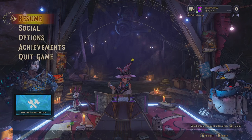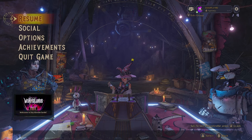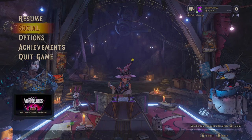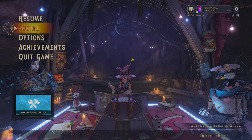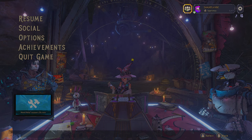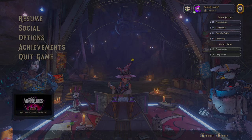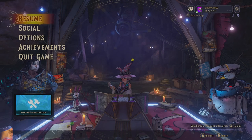Alright guys, welcome back to another video. Carrying on with Tiny Tina's Wonderlands, still on Crackmaster Cove. There are a couple more collectibles to get — lost marbles. I think there's two of them here, so we're gonna show you where they are. I'll pull up the map so it gives you an idea where they are actually on the map.